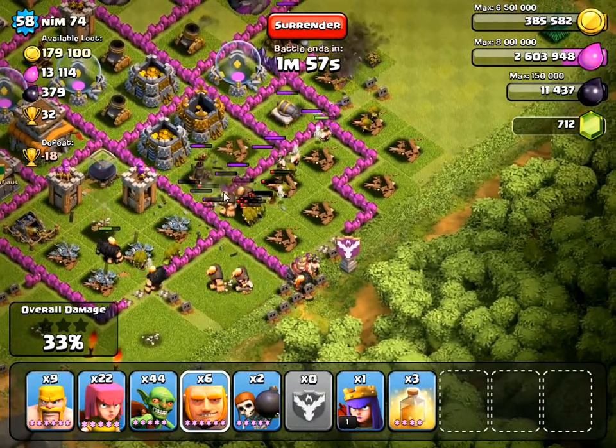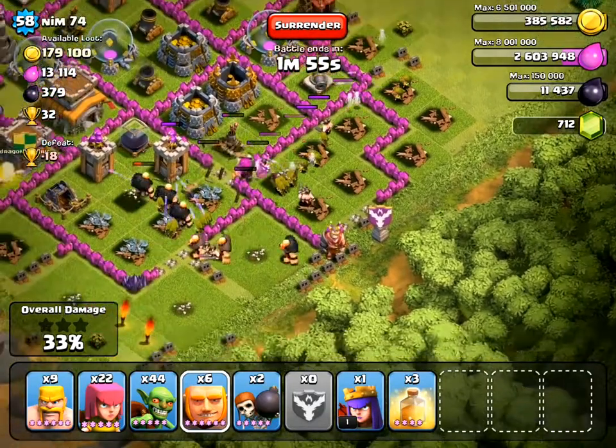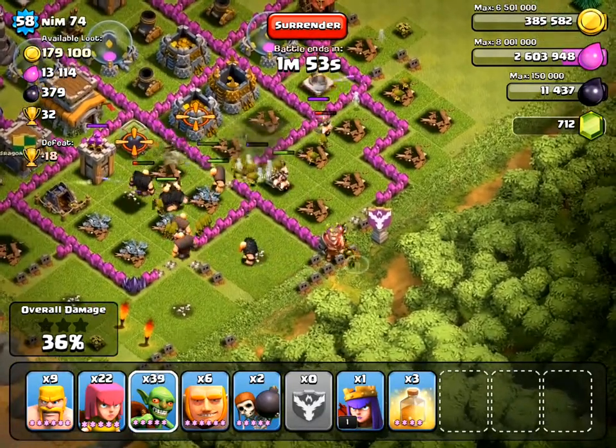The first one breaks it open because it was already a damaged wall. So now the second warp breaker is targeting this wall because this is the closest enclosed tower. It's not fully enclosed, but it breaks in for me, so that's good.